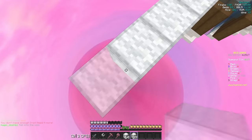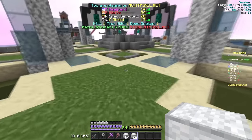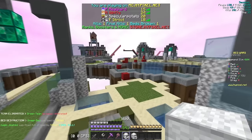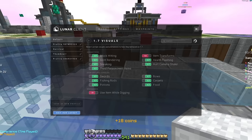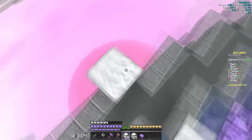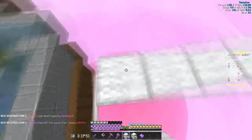Next up, we got the 1.7 Visuals mod. This mod is also pretty self-explanatory — 1.7 Visuals just shows the 1.7 animations in 1.8, and the reason is because the block hitting and a couple other animations look way cleaner in 1.7. They just don't look as good in 1.8. These are my 1.7 Visuals settings if you want to copy them down. I actually don't use 'items while digging' because I find it a little annoying, but I just love the block hitting and the rotting. This mod is absolutely incredible.